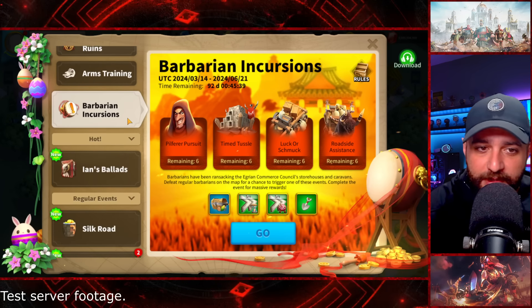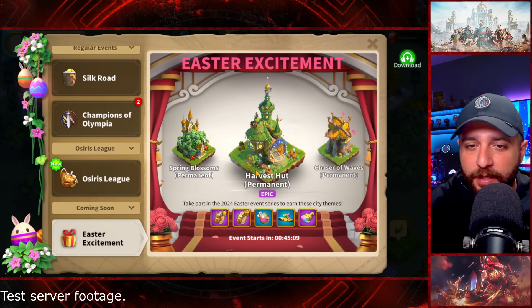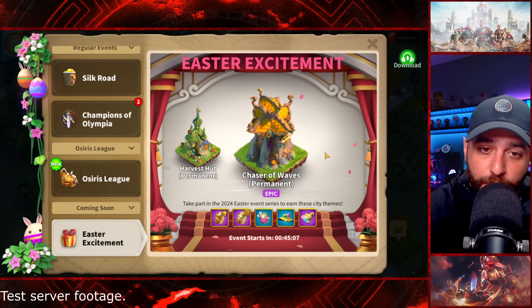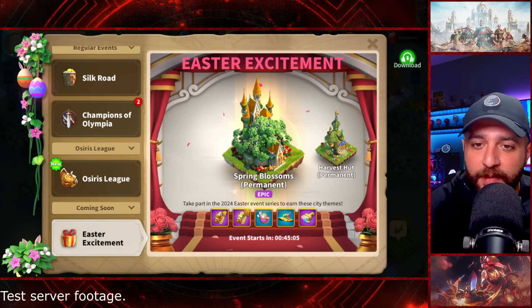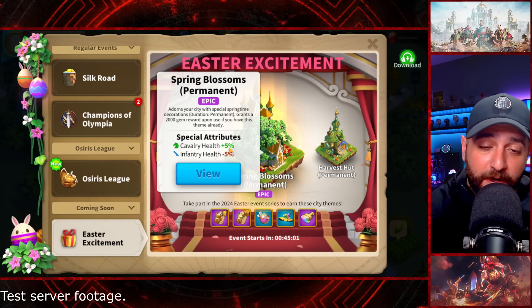We also have Barbarian Incursions, which we recently had, Ian's Ballads, Silk Road, and Olympia of course. These events show the city skins you can get during the event. Spring Blossom is definitely the best one because it's the only skin that gives you 5% HP.